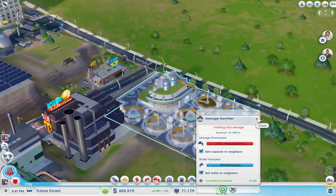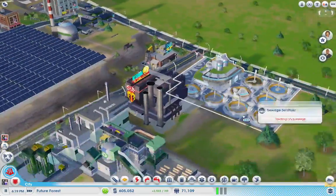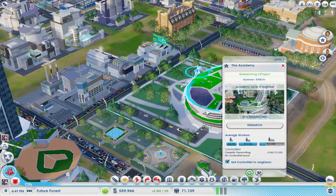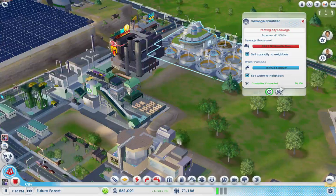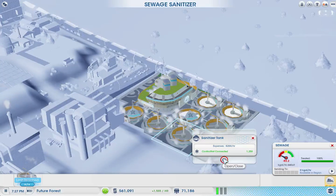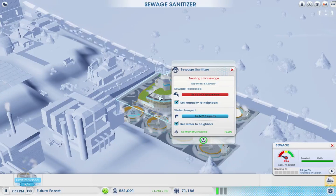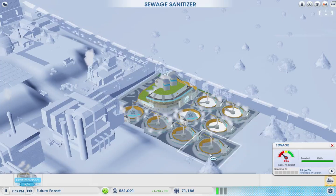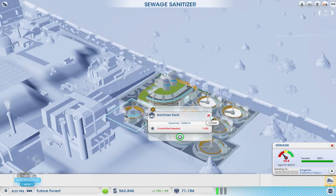That should get better once these start flowing, but they're not flowing at the moment. That also needs a lot of control net — no control net there anymore. So yes, we are going to urgently need more control net. What we'll need to do for now is reduce some control net usage — we're going to need to turn off this and turn off this. You have a lot of control net going to you, so these two things should start working, or else I'm going to get very frustrated.